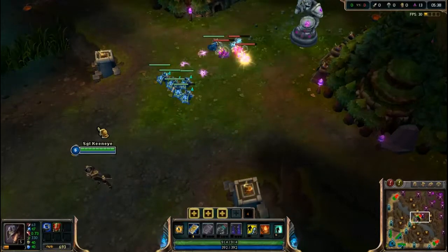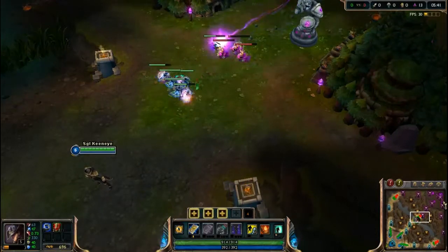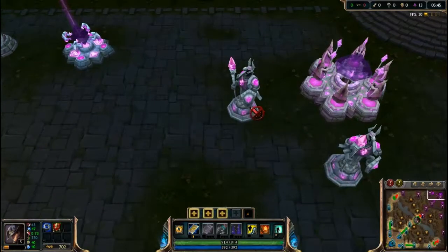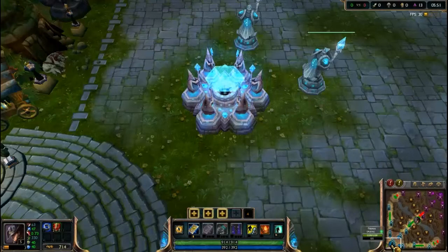The main objective of the game is to get into the enemy base, kill the two base towers, and kill the nexus. When the nexus is destroyed, you have won. If your nexus is destroyed, you have lost.